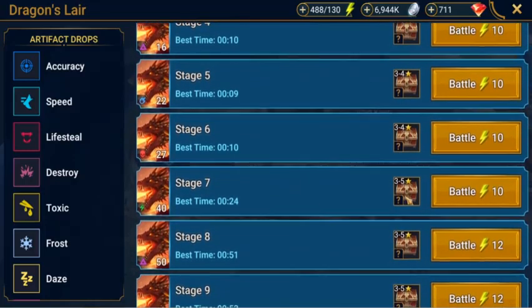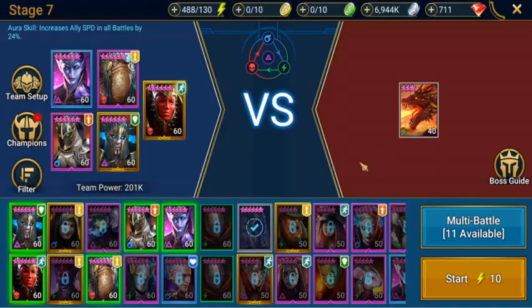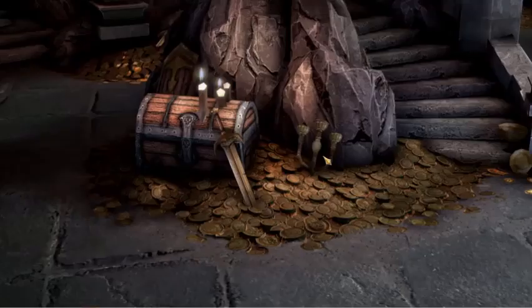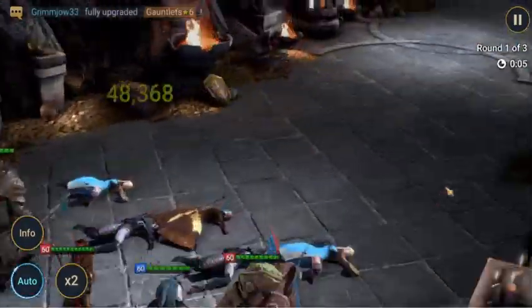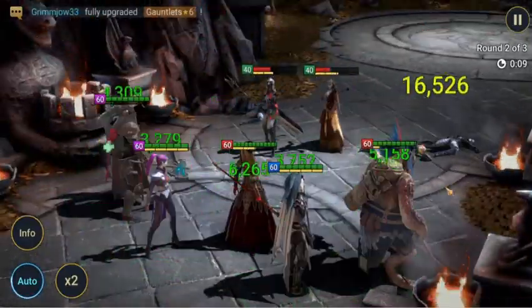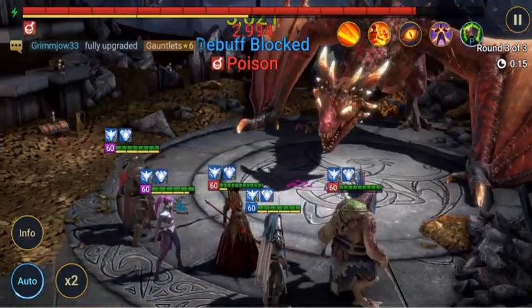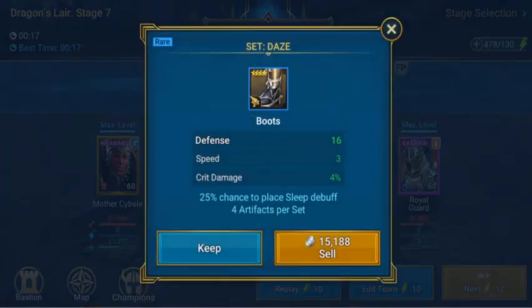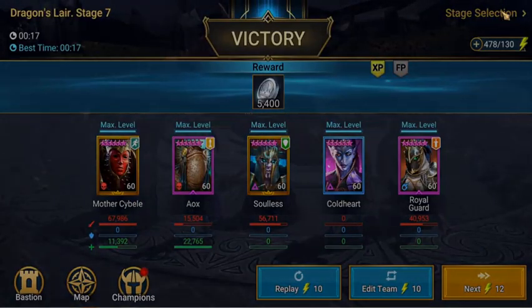Now this turn has a chance for 3 to 5 star gear, cost is still 10 energy. We're on stage 7 and we'll get it underway using the same team. We should be able to use this team hopefully most of the way through to stage 14 or 15, and maybe then we might have to start looking at a different team — just to see how far we can get with our great hall level at what we have it, so then we know what we need to keep working on. Great hall progress all comes from arena wins anyway. And that was stage 7 of the Dragon's Lair.